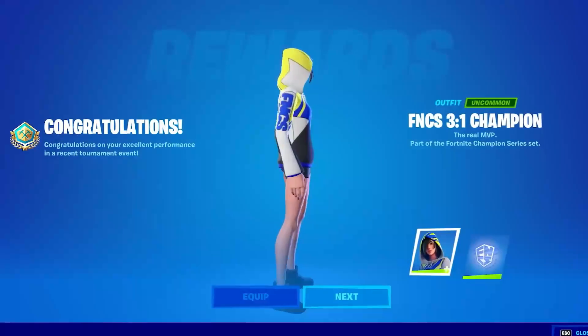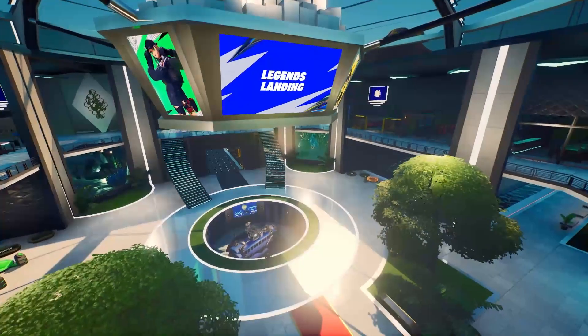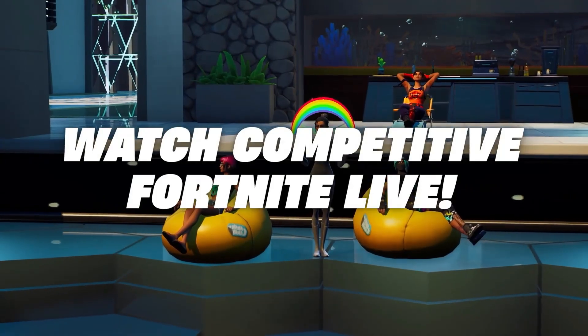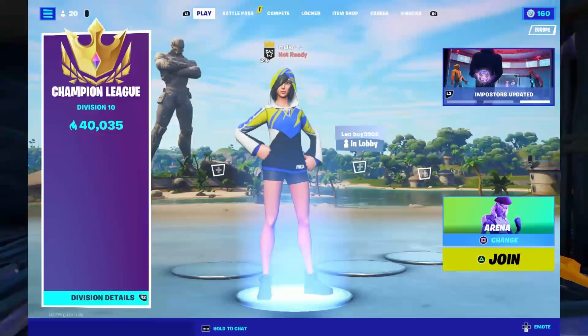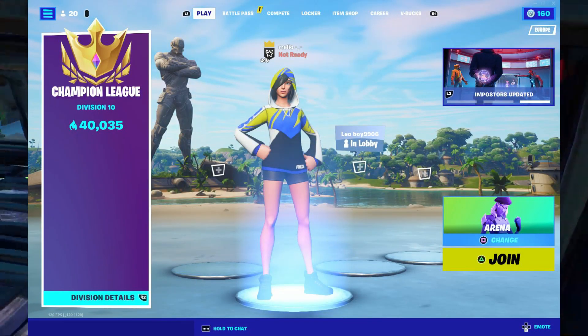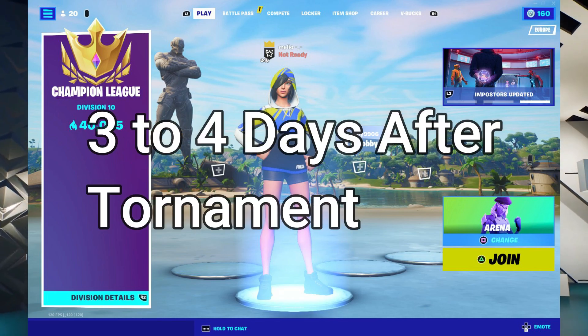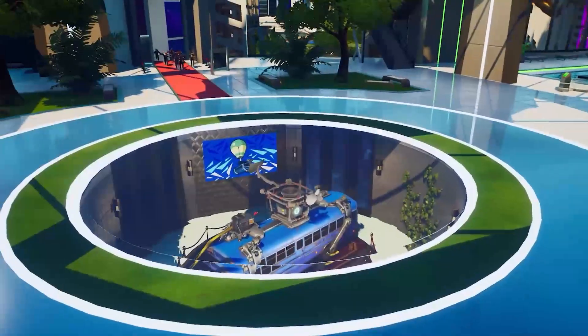Now, how to get the item shop release date for the Iris FNCS skin? The FNCS skin tournament finished yesterday and Epic is still granting players their prizes based on their servers. Once a skin cup tournament is over and everyone who placed well receives their cosmetics, a few days after winners receive their skin it was originally meant to release in the item shop. That skin should be coming in the item shop three or four days after the tournament, so look out for the FNCS skin later this week.